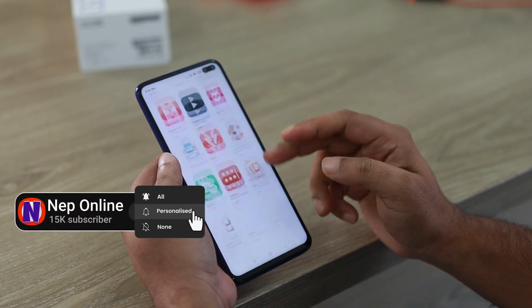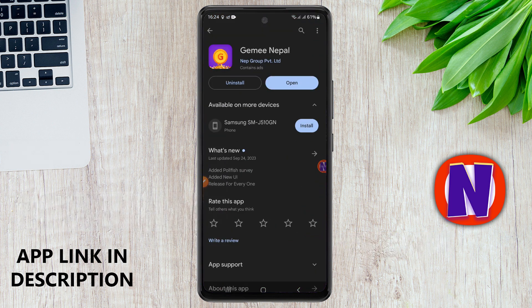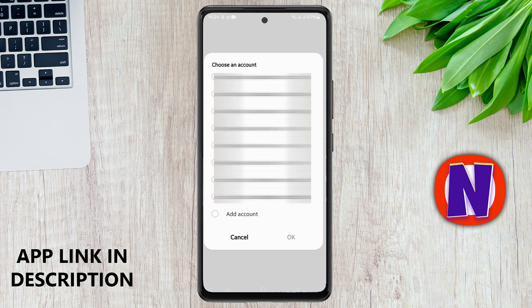You will be able to earn on a new channel. I will show you how to earn in a game. You can also find the app in the description. If you don't have a new app, you can see it in the description. If you don't have any updates, you will need to click the link in the description box. By clicking the link, there will be a notification and you will be able to sign in with Google. You can also click the Google option and click the bell.